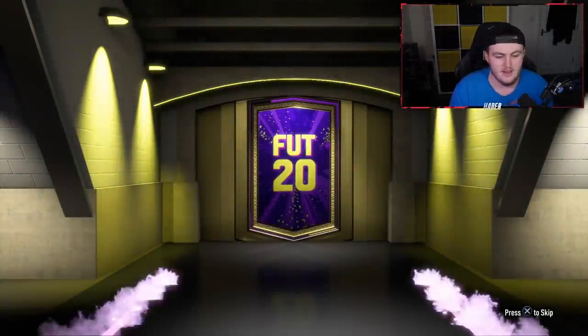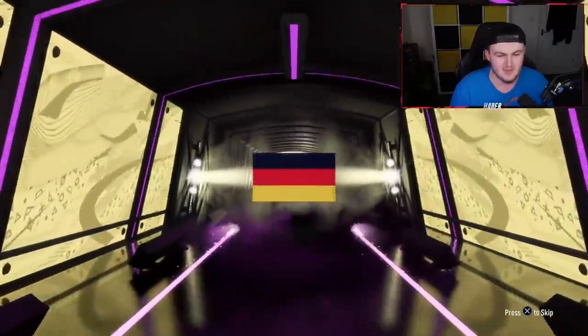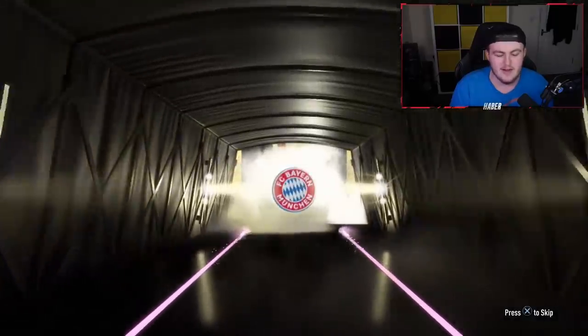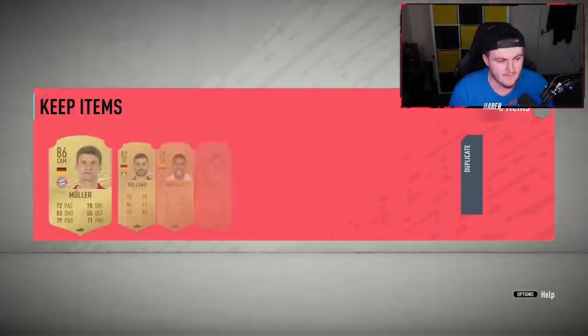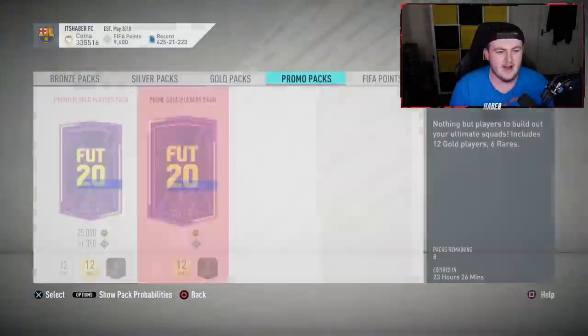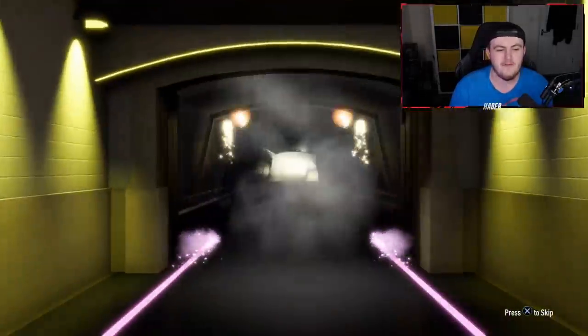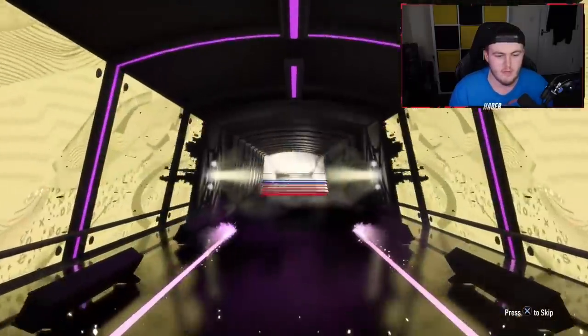We'll carry on opening these Prime Golds and add another 12k for the 100k pack lightning round. We've got ourselves another walkout - three walkouts in four packs, we're doing pretty well right now. It's going to be Muller again - back-to-back Mullers, very strange, but we'll take it. Really odd start. We've got Kragno again, who we got in the first pack. EA, what are you doing right now? We'll carry on opening though. It's not going to be a Pink Flare or a walkout this time - we've got ourselves Hamschick, 84 rated. Not too bad, we'll take it. 84s are always decent.